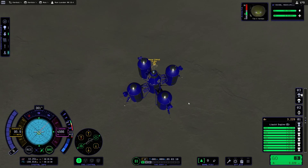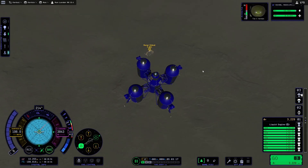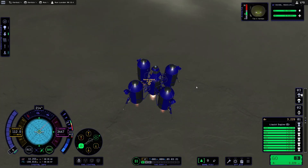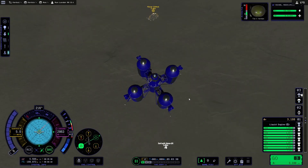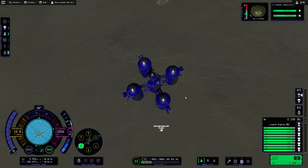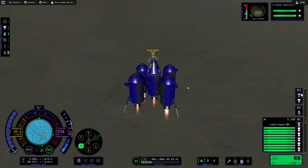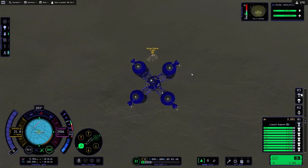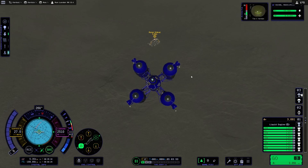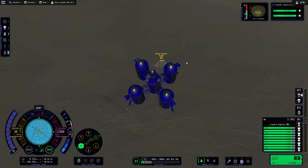We can fly the rest of the way with the Kerbal. It's not that far. At least go a little bit in that direction. But yeah — that's the Moon Arch, now fully exposed. Obviously I've seen pictures of that.